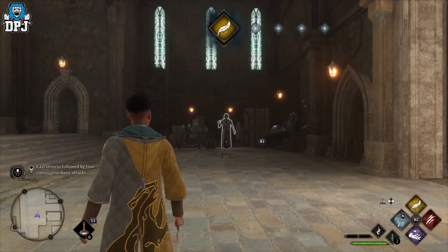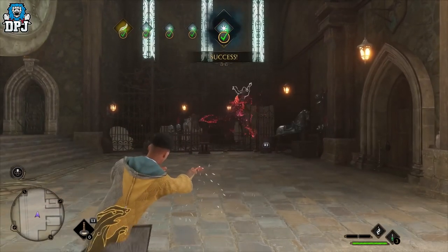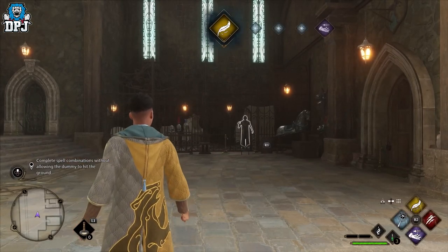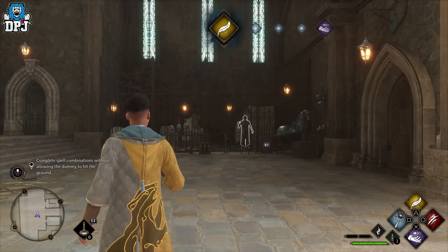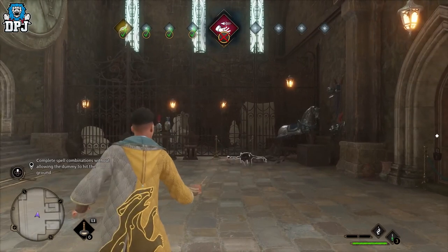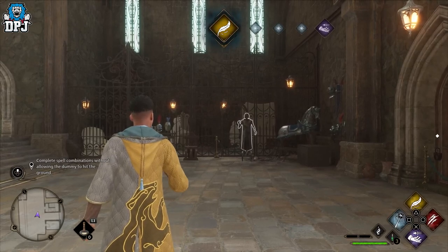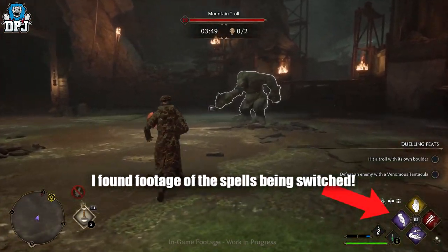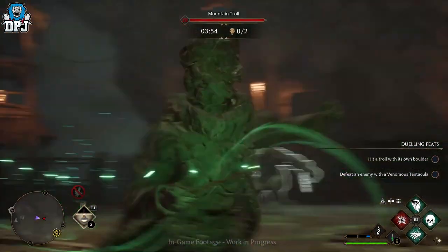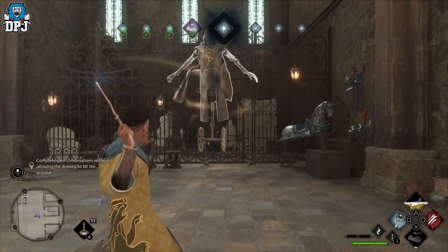These spells have a cooldown so you can't spam them instantly, but as you level up and progress you can reduce your cooldown. As you progress through the game you'll be able to add up to 4 diamonds per slot, giving you the ability to use 16 spells via the spell diamond without swapping spells in and out. It seems you hold R2 and press left or right on the d-pad to swap between sets of 4 spells, though exactly how it works hasn't been fully showcased yet.